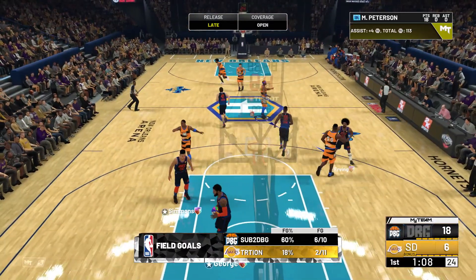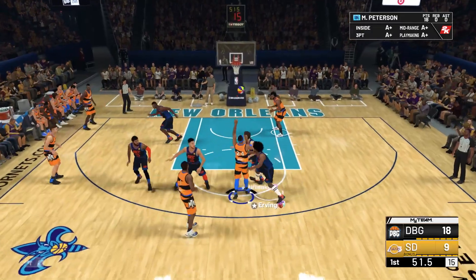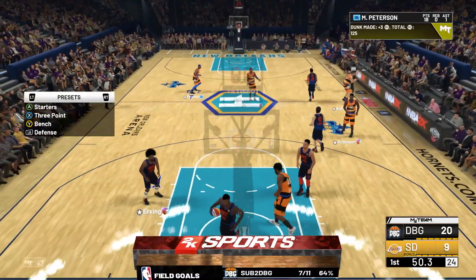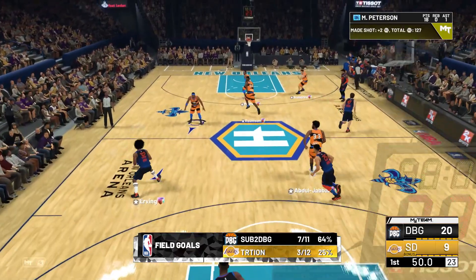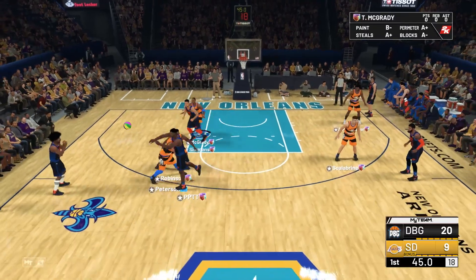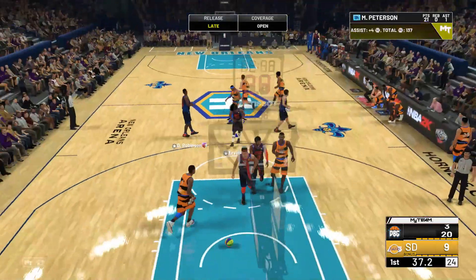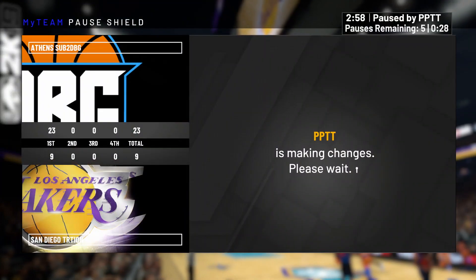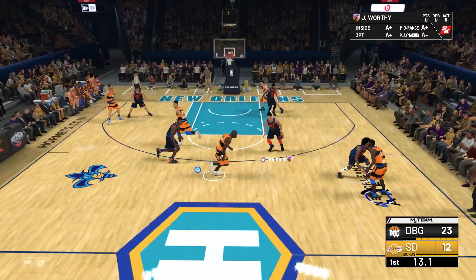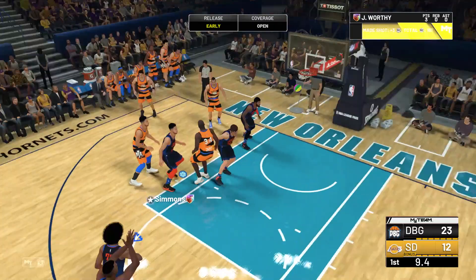Mo Peterson has now got 18 points in the first 4 minutes. Toss it up to Kareem — easy dunk, let's go! If they're going to double I'm going to pass it; I'm not just going to shoot with one player every single time. Although that tactic seems to be working quite well with 18 points. Make that 5 threes — let's go! Has he forced it first quarter? No, he hasn't. Pull up — good shot Worthy, let's go!